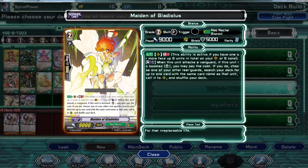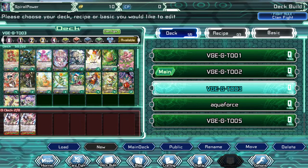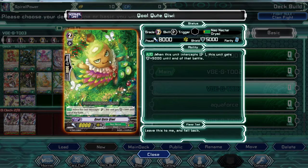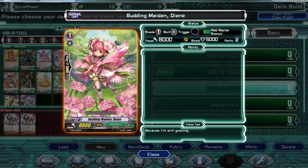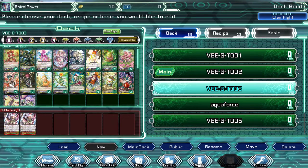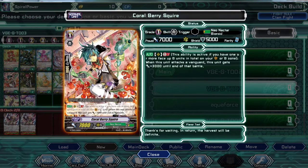With one of the other rear-guards — so it cannot be a Maiden of Gladius. With one of the other cards, this card is a special intercept. Budding Maiden Diane is just a vanilla. Coral Berry Squire has one Generation Break — when this unit attacks a Vanguard, this unit gets plus 3000 until the end of the battle.